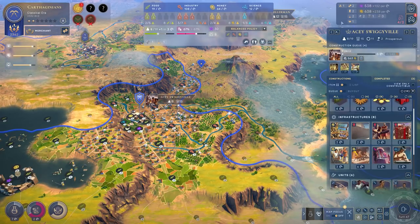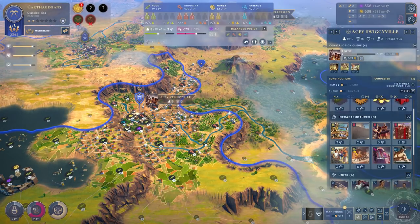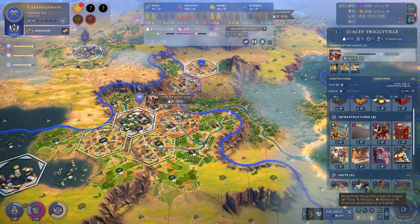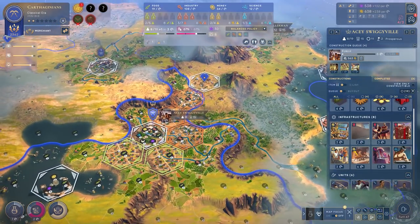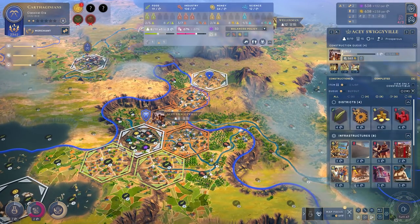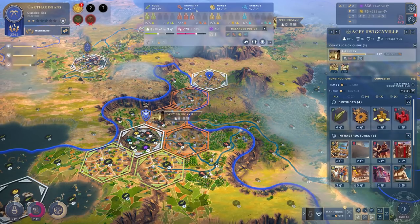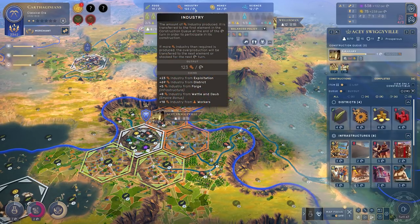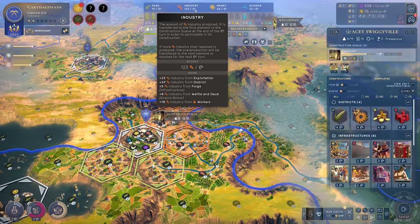Let's see how me — an empire with unfortunately at the moment only one copper — can make the most of this. At the moment in my capital I'm receiving 108 industry. If I turn my district overviews on quickly, you can see I've got three maker's quarters — not bad — so there's a plus three industry. Let us buy out this forge with all of my glorious money. And now we're at 123 industry. You can see I'm picking up five from the forge, which will snowball the more I get, but also just an innate bonus to all of my industrial quarters.